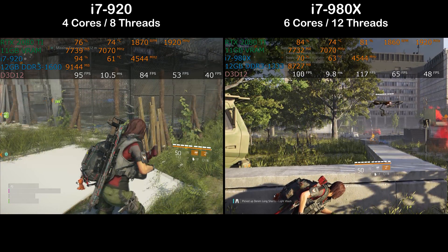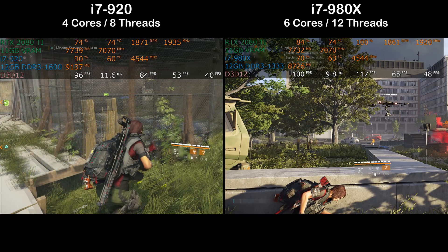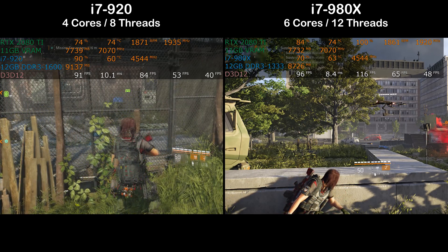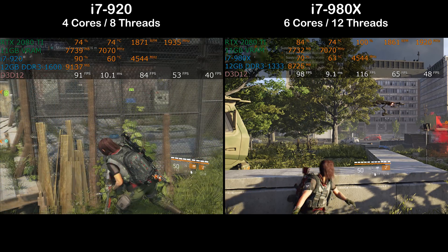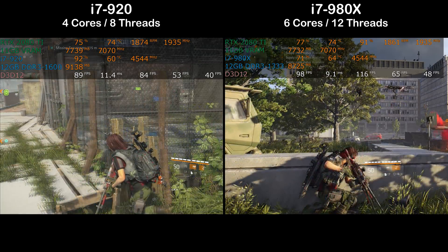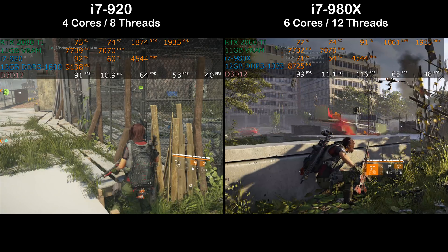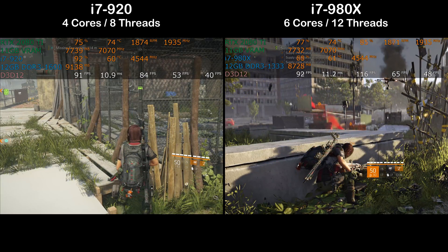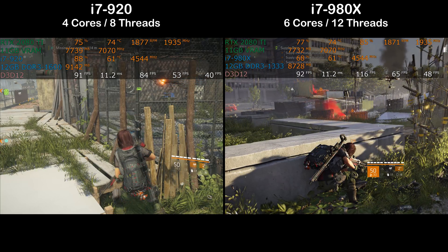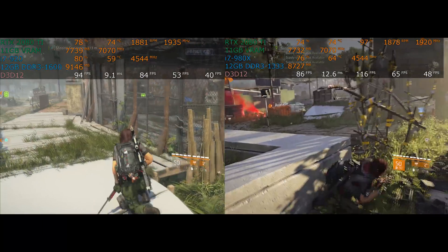To sum it up: while these CPUs were amazing in their day, if you want to play current triple-A games like The Division 2, Ghost Recon Breakpoint, Cyberpunk 2077, or Watch Dogs Legion, you are due for an upgrade. If someone asks whether they should upgrade their i7 920, the answer is a whole new computer — new motherboard, CPU, RAM, storage. Keep the current machine as a backup and build something new, because if your system dates from 2008 to 2010, you're way overdue.